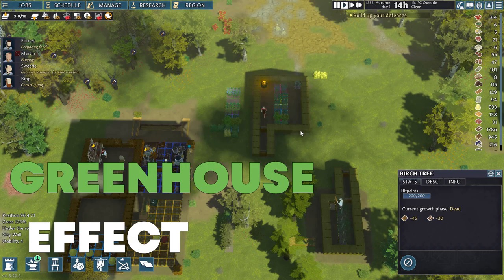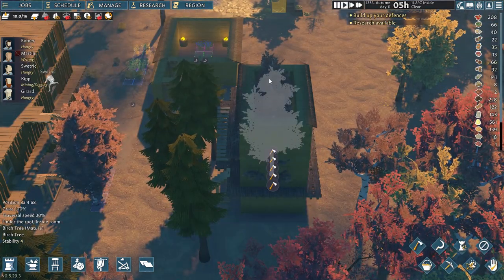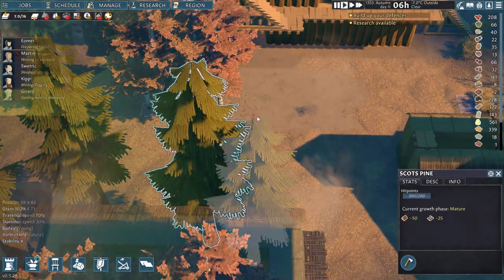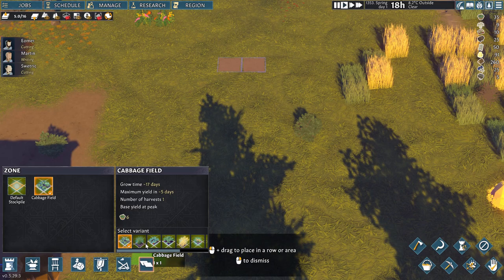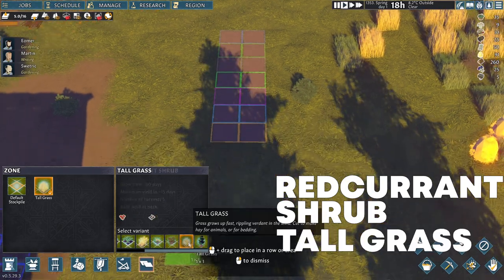To be able to showcase the greenhouse effect in the best possible way, I planted all the types of plants and even the trees. Currently you can plant only one species of tree, but you should know there are multiple ones, even those which grow naturally in the winter. Above my settlement I planted two tiles of each plant, starting with cabbage and moving down the list: cabbage, flax, carrots, beet, barley, herbs, redcurrant shrub, and tall grass.